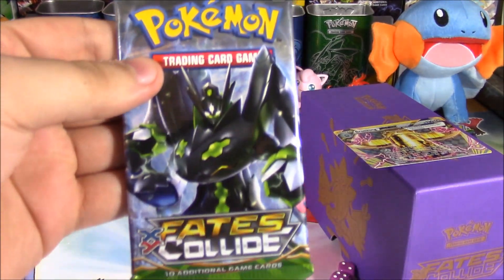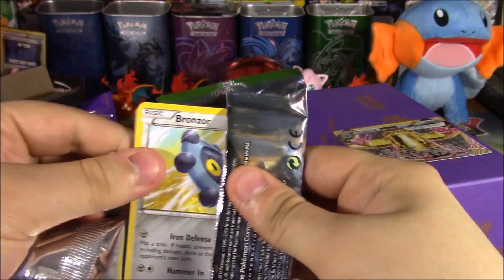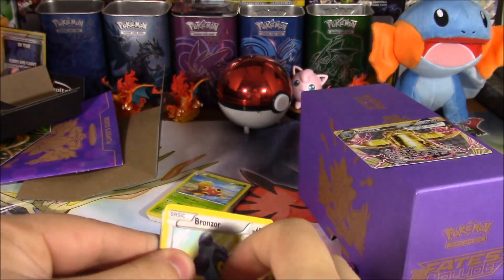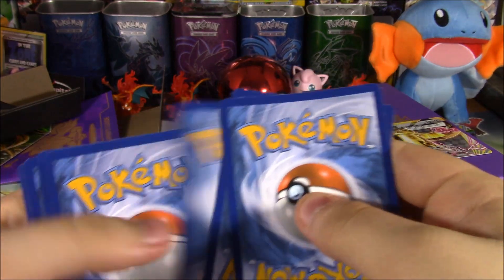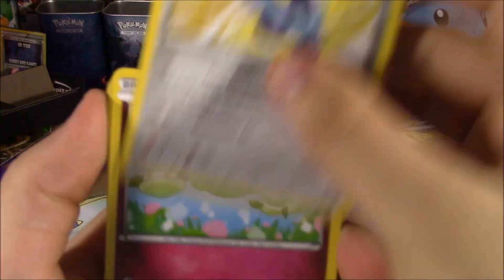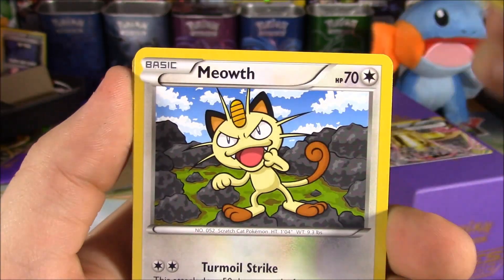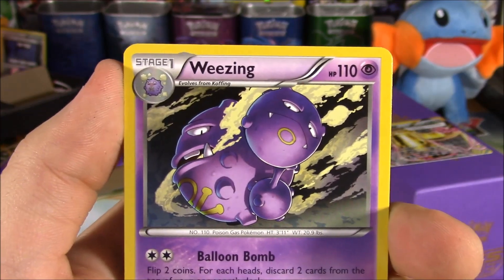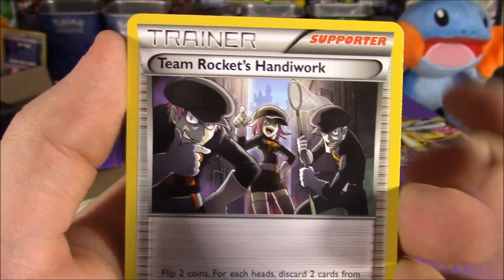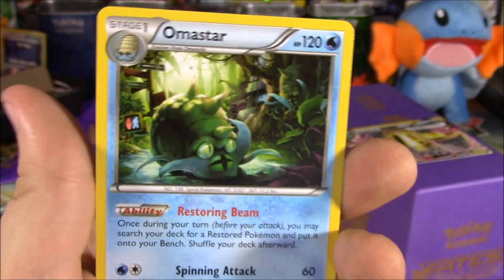Next pack — we've got Zygarde. Starting off with a Rosnorb. Zygarde. Rosnorb, Cottony, Burmy, Larvitar, Meowth, Weezer, Team Rocket's Handiwork, Chin Chin Chin. Reverse Burmy. And an Omastar non-hollow.